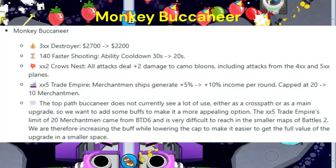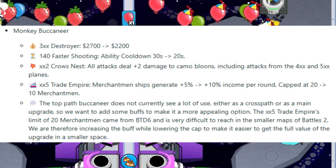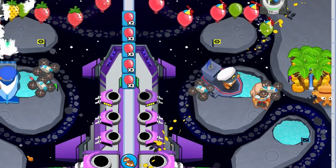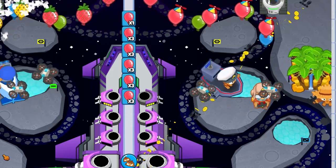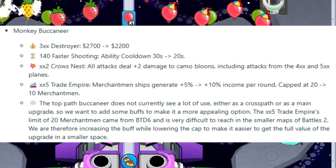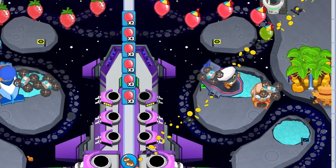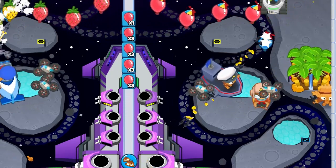Number 3: Monkey Buccaneer. Destroyer price buffed from $2,700 to $2,200. With that $500 price reduction, we may see more early game Destroyer. XX2 Crow's Nest — all attacks deal plus 2 damage to camo bloons, including attacks from the 4XX and 5XX planes. With these top and bottom path buffs, a 3X2 Destroyer could be a viable and popular tower choice for camo defense.